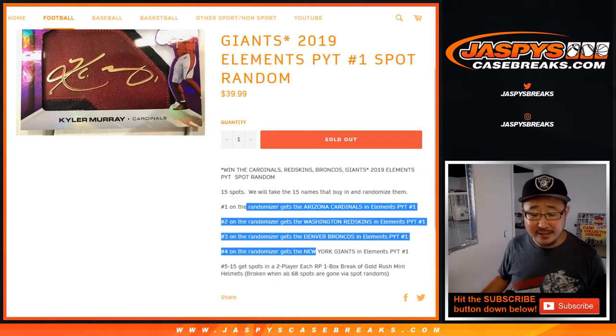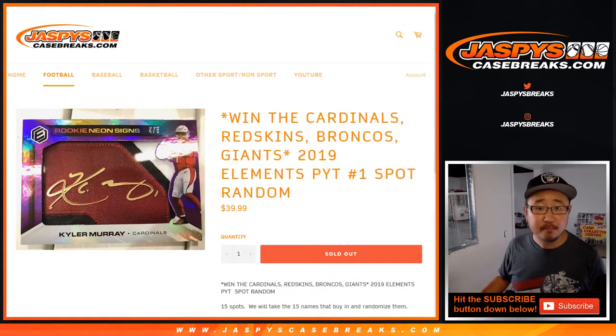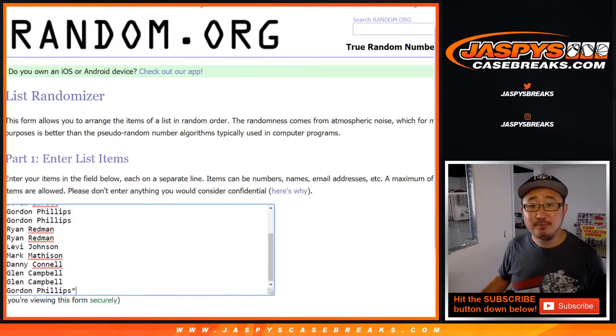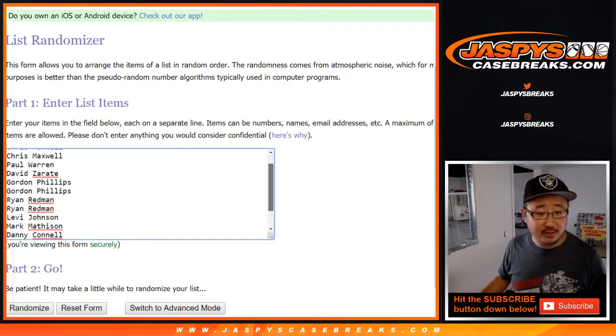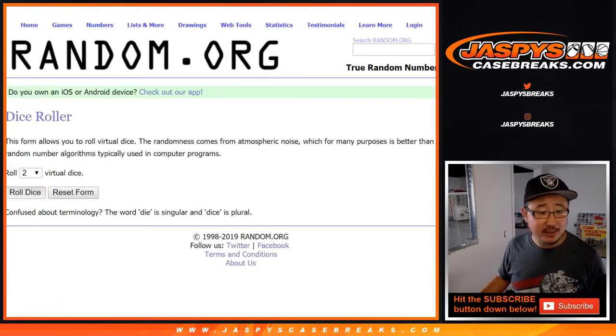Top four will get teams. The rest of you will get a spot in a one box Gold Rush Mini Helmet break. It's a random player break, and we'll bust that open once we fill 68 spots on that. So stay tuned for that. Big thanks to these folks right here for getting into it, taking a chance at some teams.